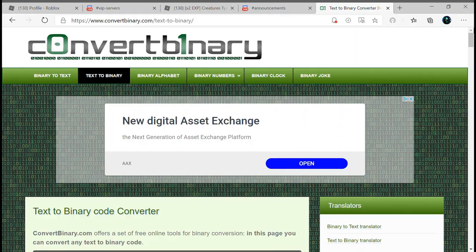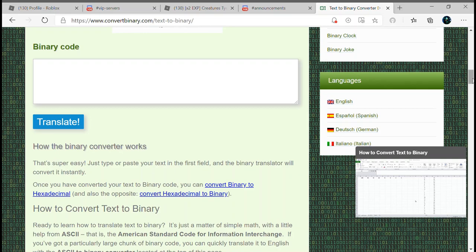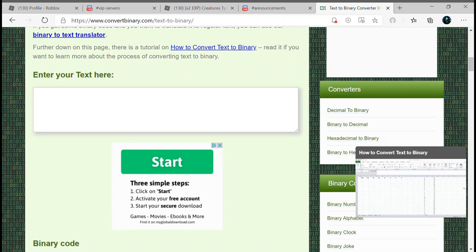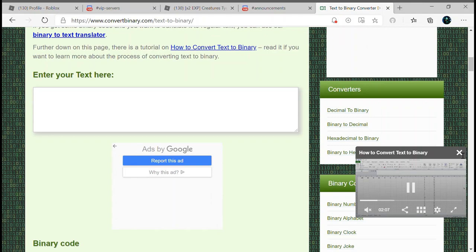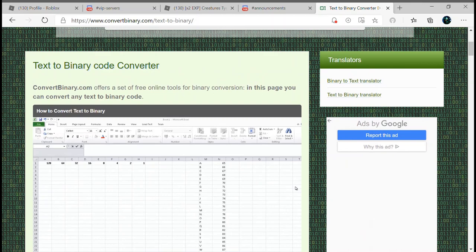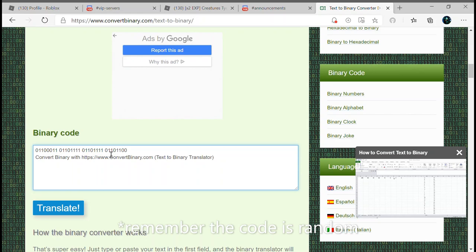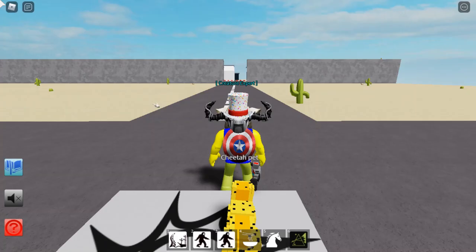So once you're here, this is the binary on the official page of the fandom of Creature Tycoon. If you see this, do not — just ignore it. They're a common advertisement, but they probably give you viruses, so I'd recommend to be careful on here. So you'll have to type in 'cool', and you need to copy and paste this. I'd recommend you remove all the extra, and make sure you don't have a space at the beginning either.